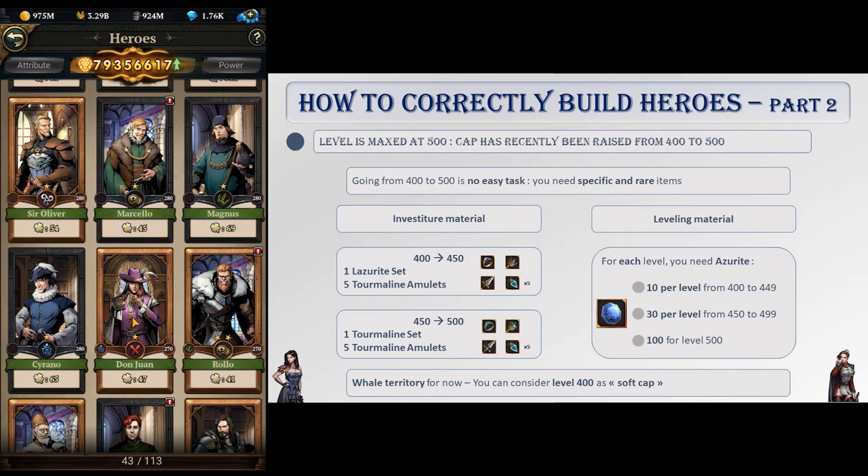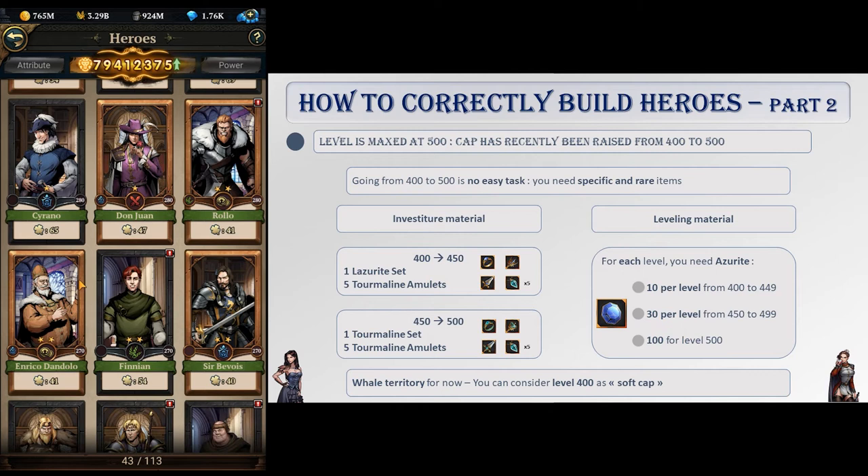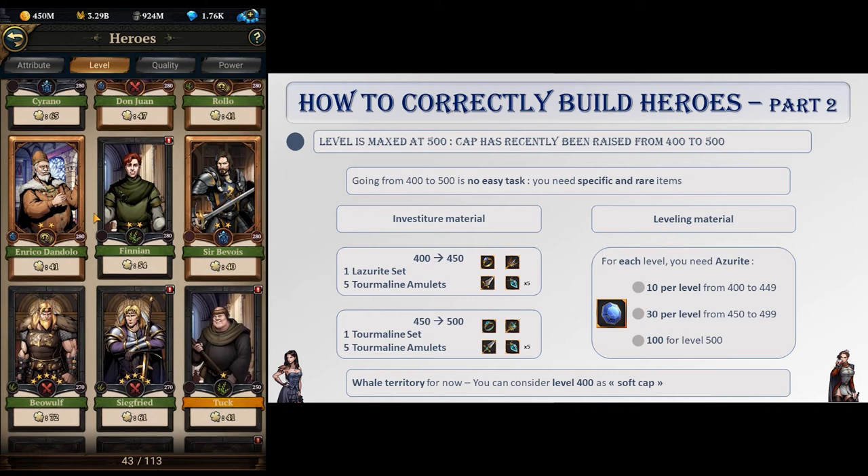Your heroes start at level 1 and can be raised up to level 500. For a long time the cap was level 400, but recently this cap has been raised to 500. Since it is rather new, and also because going from level 400 to 500 requires additional specific and rare items, only the biggest whales have been able to reach level 500 up to now, and only for 1 hero. That's why we will consider, in this video, level 400 as the soft cap of this game in its current state.